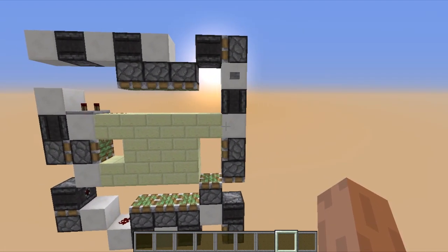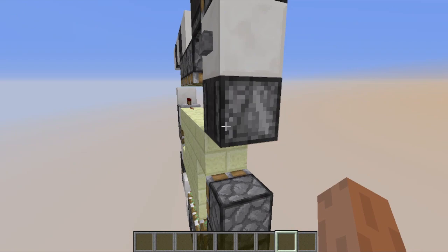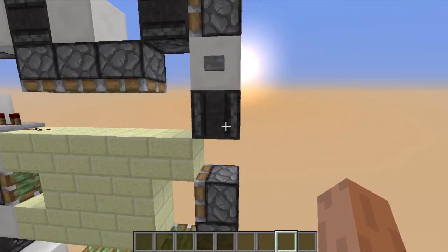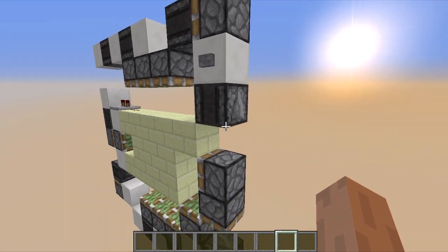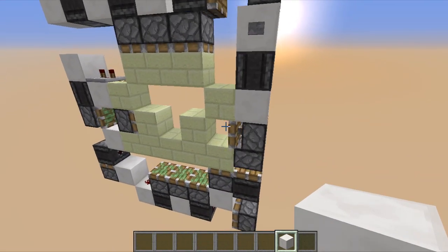First things first. This guy here is an Observer block facing down, although the arrow points upwards. So this button makes this thing work as a dual edge. I press the button, I get a pulse. The button deactivates, we get a second pulse. So this is how I get those two blocks out of the way.